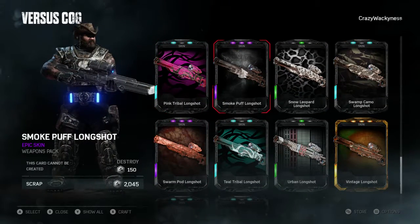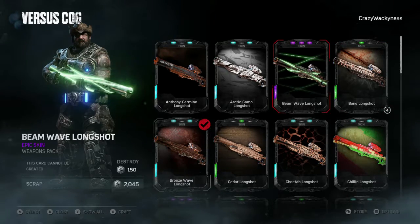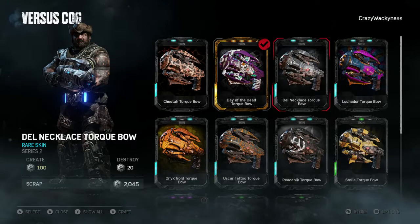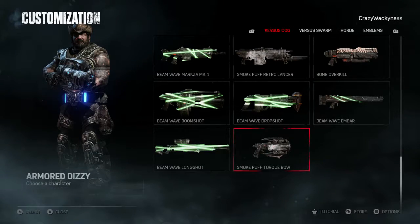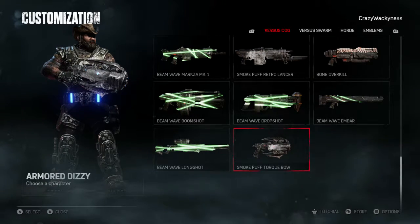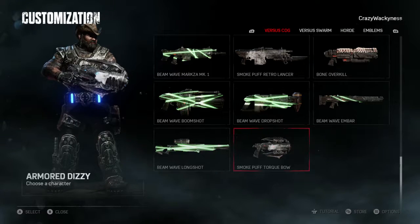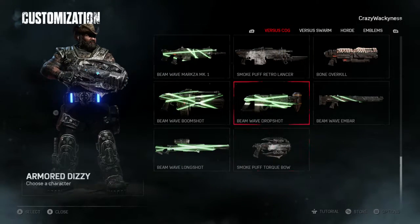We got the Bone Embar - that looks cool, it almost covered the whole gun. And we got the Beam Wave skin for the Embar. The Longshot: we got the Smoke Puff Longshot, the Bone Longshot, and the Beam Wave Longshot - this one does cover the whole weapon. The Torque Bow - the only thing we got is the Smoke Puff skin. We don't have a lot of skins. This card pack was really disappointing and no Tai Caliso. Let me know how many card packs you opened before you buy 50 - I thought 35 was enough. Thank you so much for watching, don't forget to hit that like button. See you next time, bye!